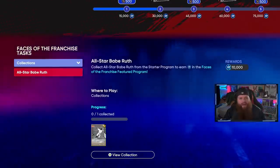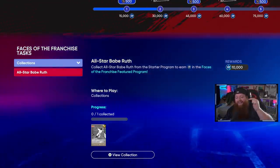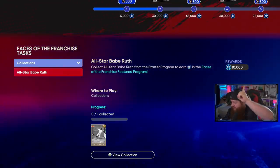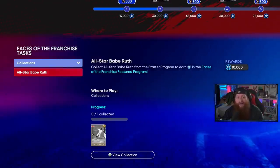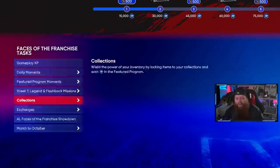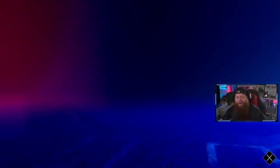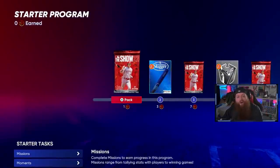I noticed the collections tab — I wanted to see if I already had enough things to lock in for more XP. This is going to give you 10,000 XP. All you have to do is collect Babe Ruth's gold all-star card. To get it, back out and go to other programs — you'll see the starter program with Babe Ruth, which will earn you a free gold right out of the gate.